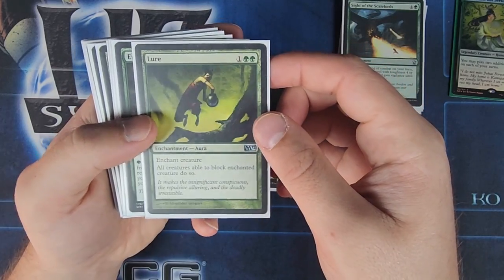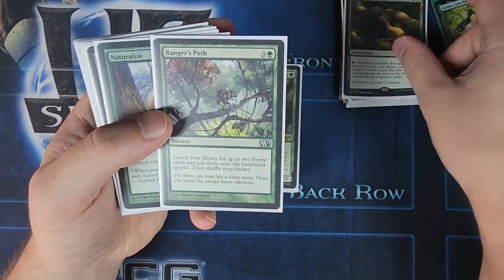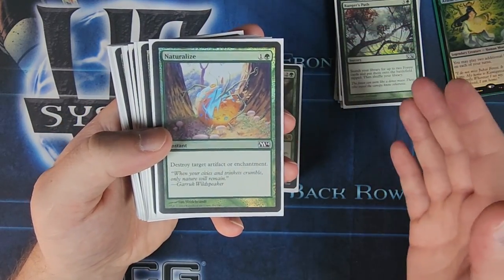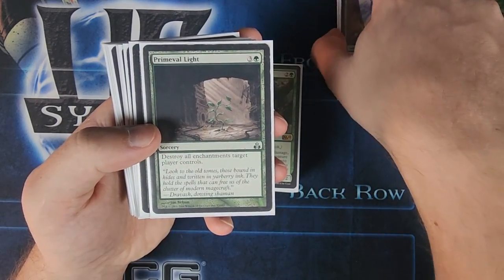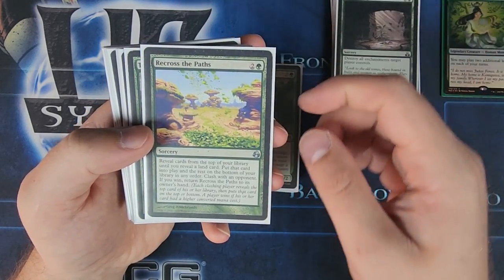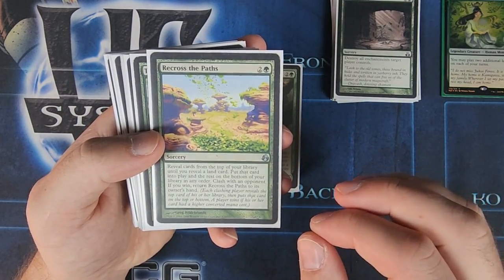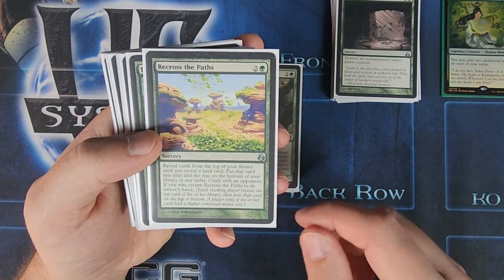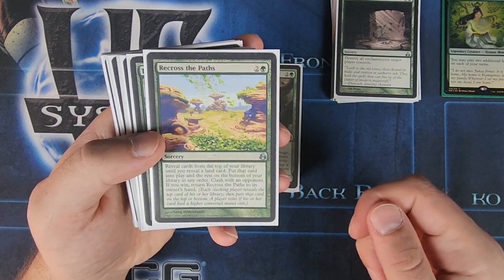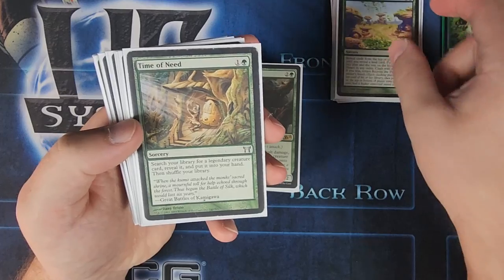We've got Lure — all creatures able to block enchanted creature do so. Evolutionary Leap will help you get creatures out of your deck. Ranger's Path is for ramp. Naturalize is for removal, mainly artifacts and enchantments, but that's still really important, especially in mono green. We've got Primeval Light — destroy all enchantments target player controls. And Recross the Paths is for ramp and has a nice effect called Clash: reveal cards from the top of your library until you reveal a land, put that into play and the rest on the bottom, then you clash — both players reveal their top card and whoever has the highest CMC wins. If you win, you return Recross the Paths to your hand, so you can use it multiple times.